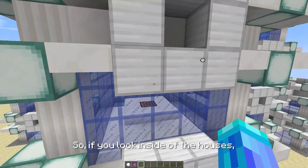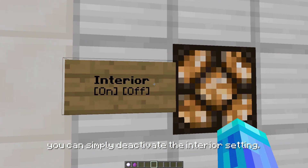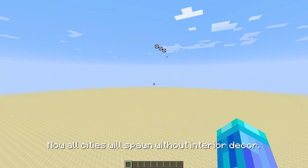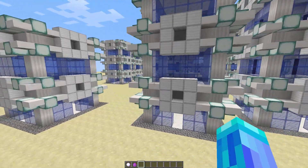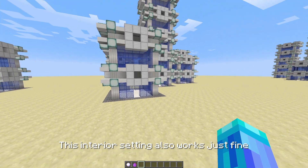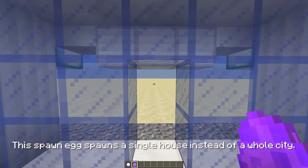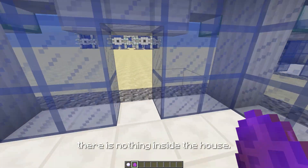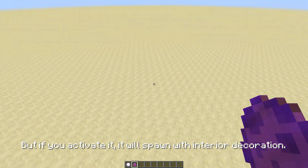If you look inside of the houses you will see that there's stuff inside. If you don't want that, you can simply deactivate the interior setting — now all cities will spawn without interior decor. This interior setting also works just fine with the house spawn egg, which I'll come to now. This spawn egg spawns a single house instead of a whole city. Since the interior setting is deactivated, there is nothing inside the house, but if you activate it, it will spawn with interior decoration.